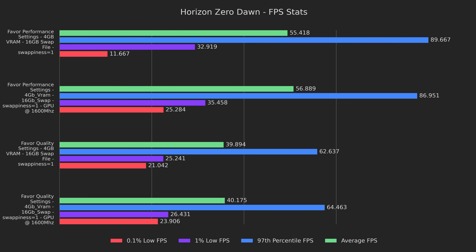On the same preset, 1% lows are 8% higher and the 97th percentile results are actually 3% lower, probably because we're taking some wattage from the CPU. Looking at the favor quality preset, all results are within margin of error except for 0.1% lows, which are 14% higher with the GPU pinned. Overall, it looks like pinning was the right call, and the game seems to suffer from inconsistent GPU scheduling after all.